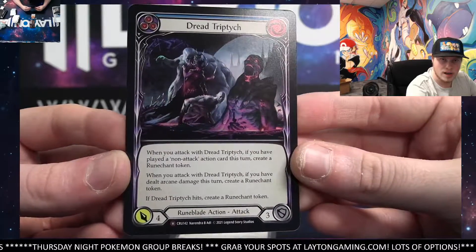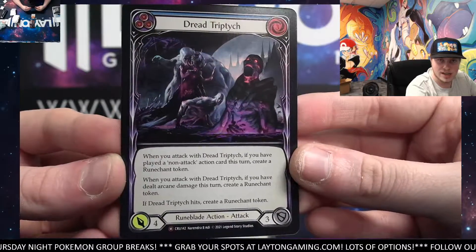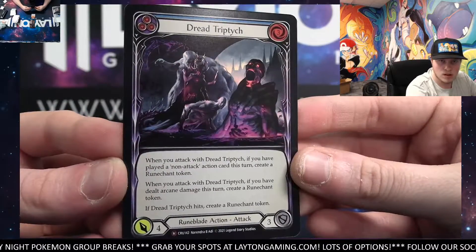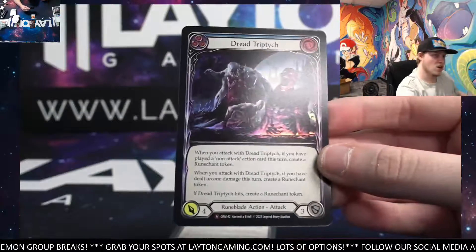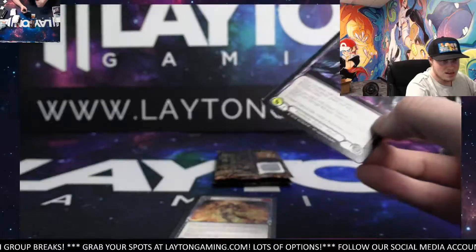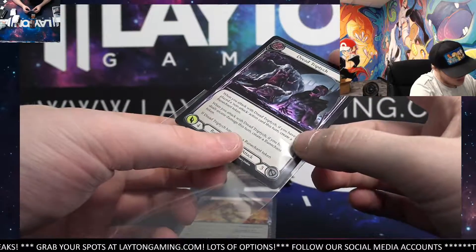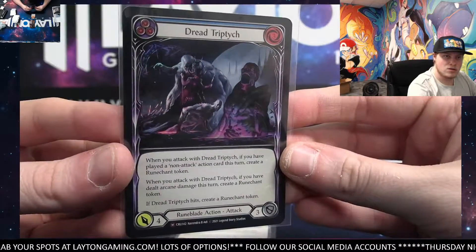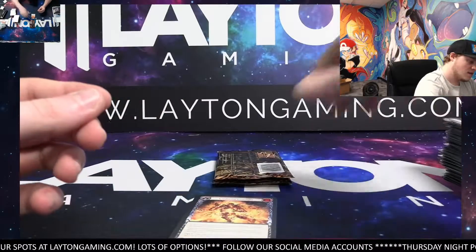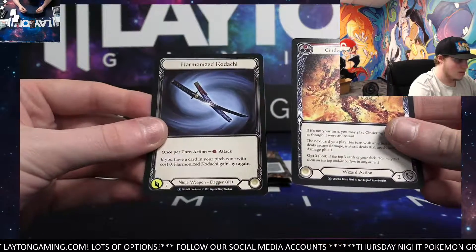That is a really, really cool one again though. Wow. Holy cow — check out the Foil. Sick hit, Turn Low. Let's go. Great box — really, really nice, man. Like I said, the Foil placement again, perfect again. Dread Triptych, nice. Foil Majestic. Cindering Foresight. Harmonized Kodachi — two to go.